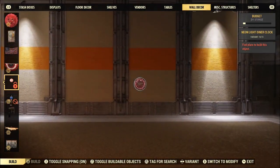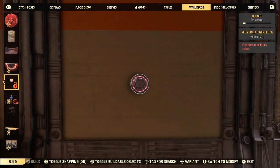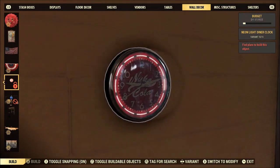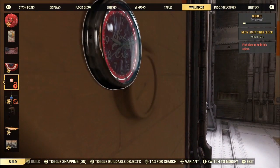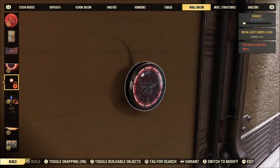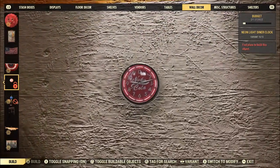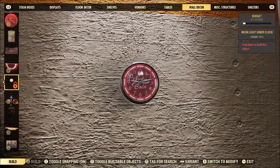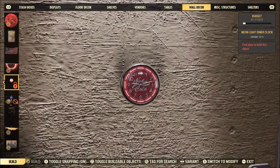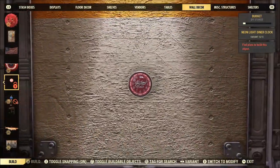Another one I think a bunch of people are going to want to go for is the Neon Light Diner Clock — mostly for two reasons. One, it's Nuka Cola. And two, it has that cool little neon light going around it. This will fit into a ridiculous amount of builds, so I'm pretty sure it's going to be heavily sought after. The best part is it's not a light — it's a wall decoration, so the neon light on there isn't taking away from your light budget, which is huge.